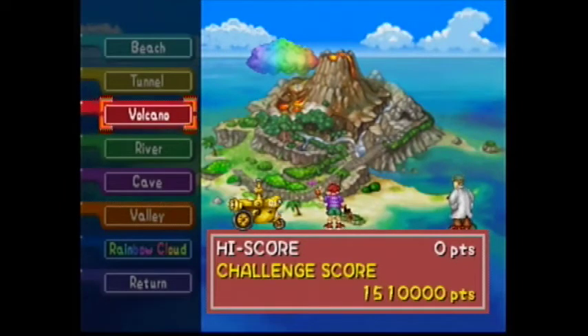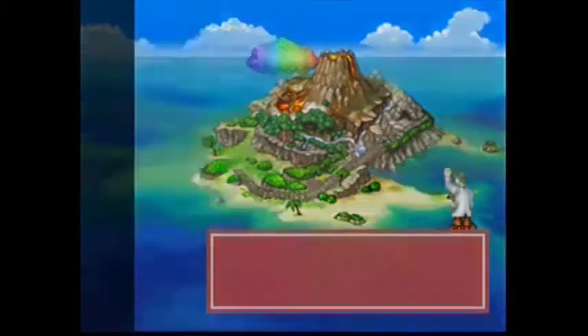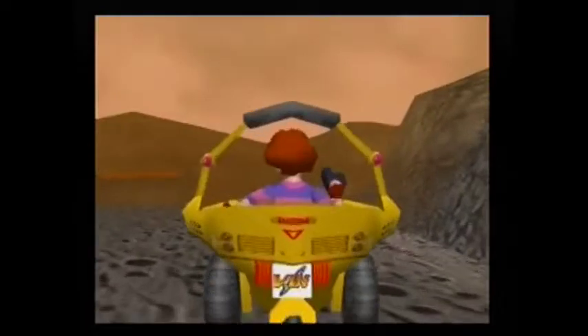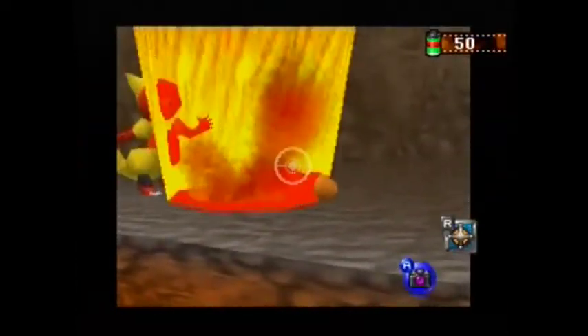Pick the volcano stage and go all the way to the end. At the left at the end you will find a Charmeleon walking around a pit of lava. Hit it in with an apple or a Pester Ball.